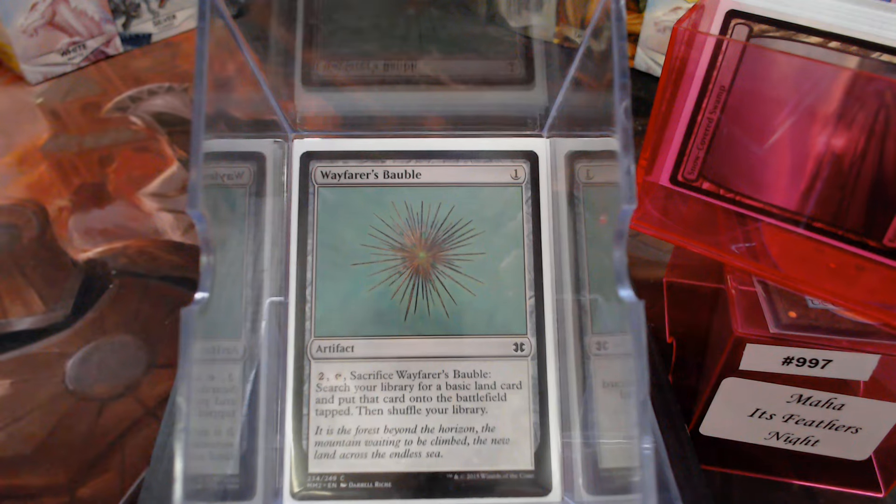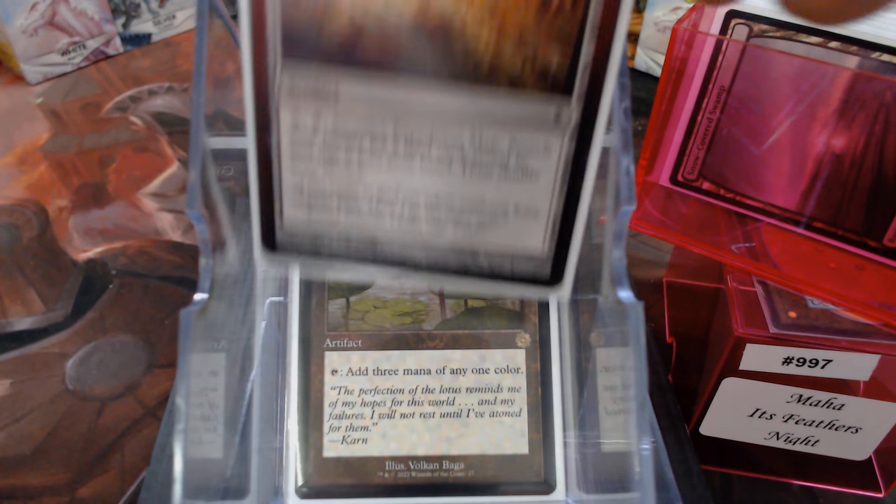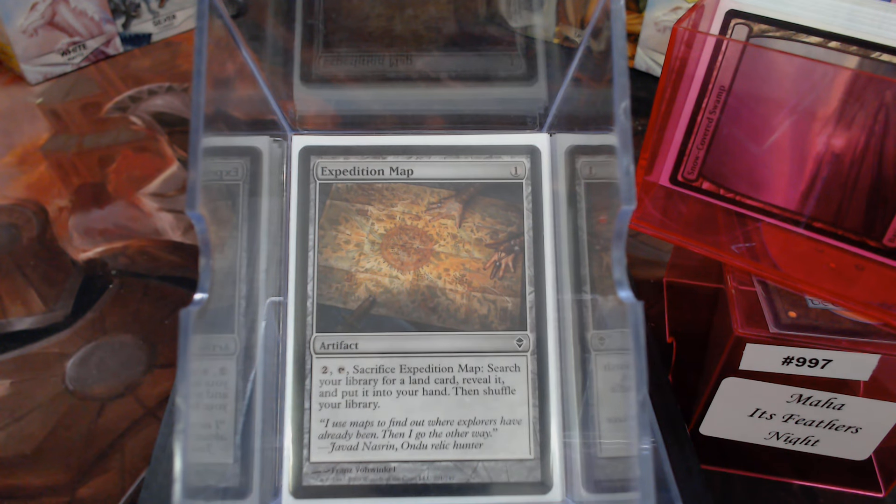We have Wayfarer's Bauble, Decanter of Endless Water, Gilded Lotus, and Expedition Map. Now Expedition Map, I know, is not Ramp, but we may need it to find some of our special lands.